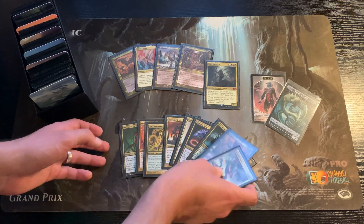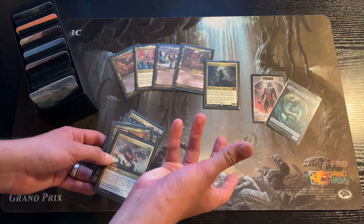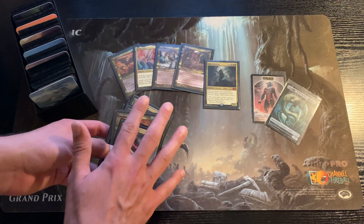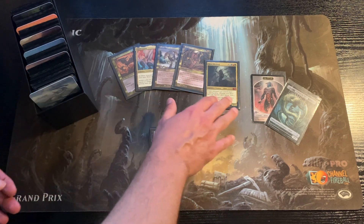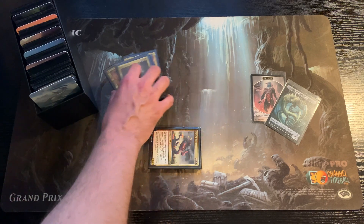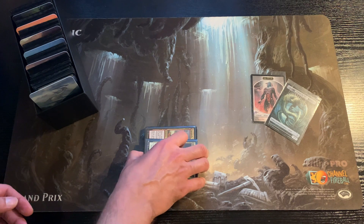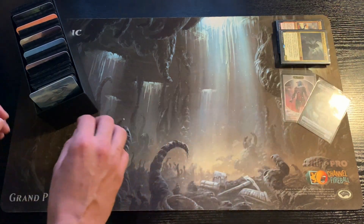The idea is playing five-colored slivers but also two-colored — like you only play two colors: the two colors of your sliver you chose at the beginning, and then five colors for the sliver lords. Now let's dive into the main deck and see what my thought process was on creating that.